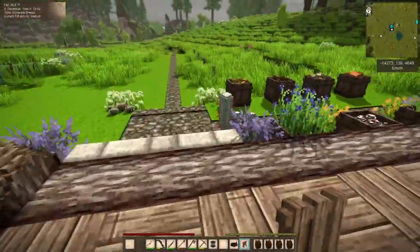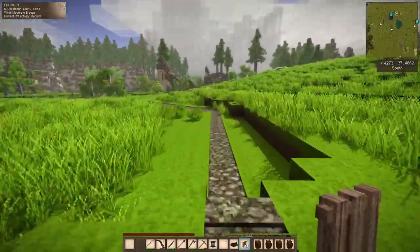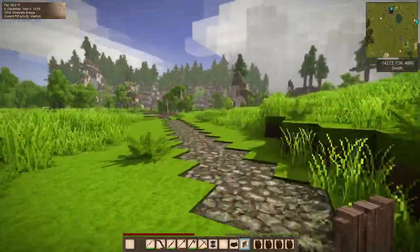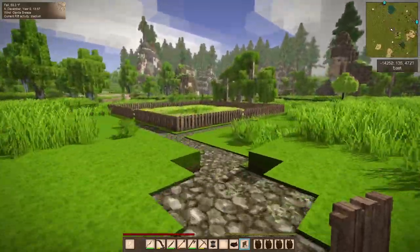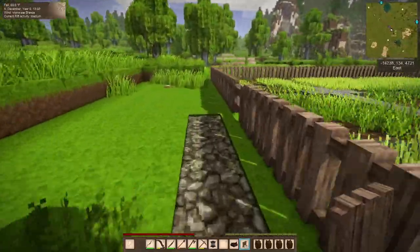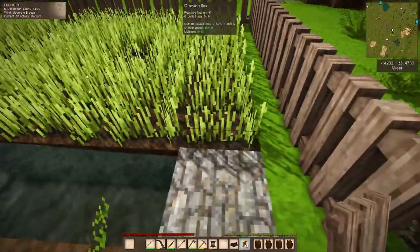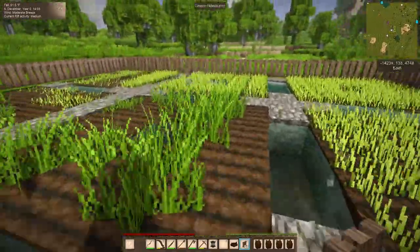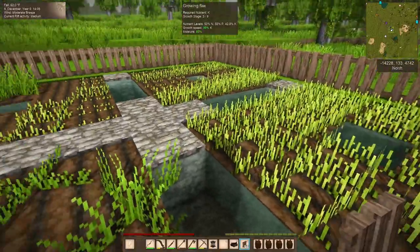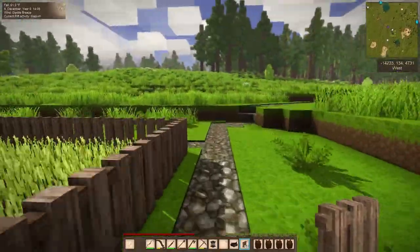Let's go down and check on the flax. This is what we're waiting for — to be able to make our nice gambeson and to make more windmills and things like that. It is very, very slow. We're at five of nine on the first stuff I planted and three of nine on the second stuff. So we're doing okay, but we do have to be patient.